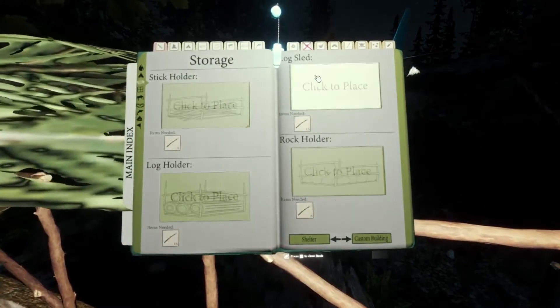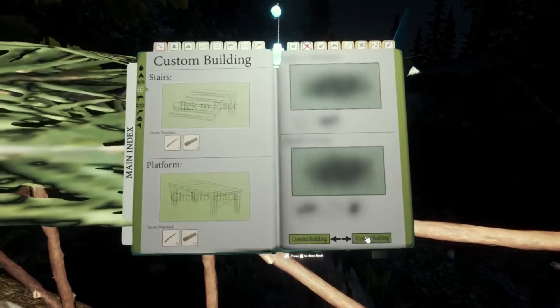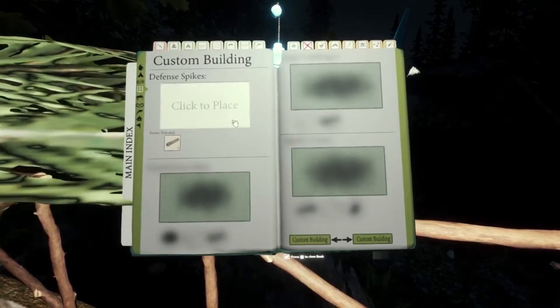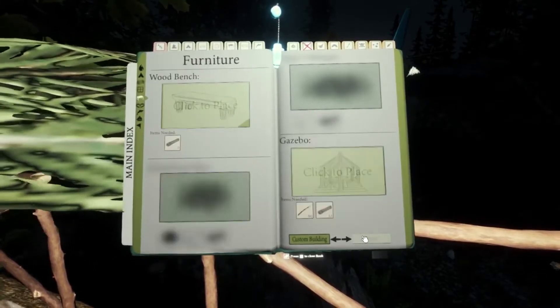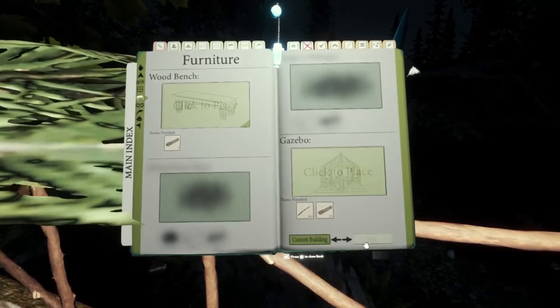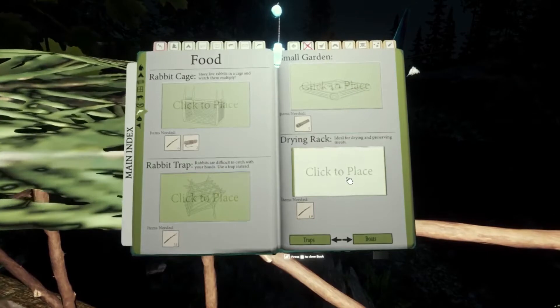There are rock holders, the usual wall and stair stuff, defensive spikes — I'll probably build some of those, they're probably more effective than walls. Wooden path, gazebo — alright, I'll probably try and build a gazebo. I'm not sure what effect it'll have for survival, but for decorative effect, why not have a gazebo?